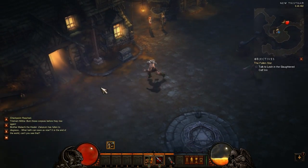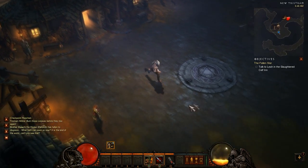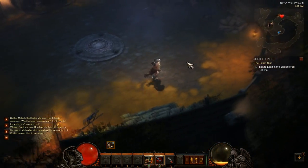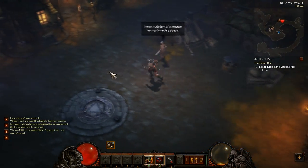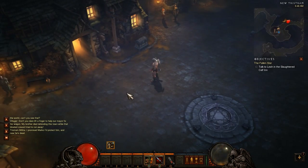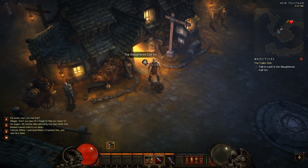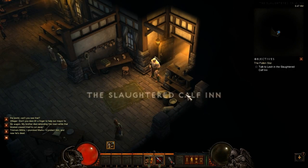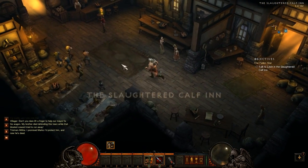We're gonna go into the Slaughtered Calf Inn which is here. In Diablo 2, I'm just gonna explore around a little bit - I couldn't actually play it in full screen or else it just wouldn't work. I had to play it at 800 by 600 resolution in a very small window and the health bars of the enemies were just tough to see. I just hope I don't get kicked off - it was such a nightmare to get onto this thing.